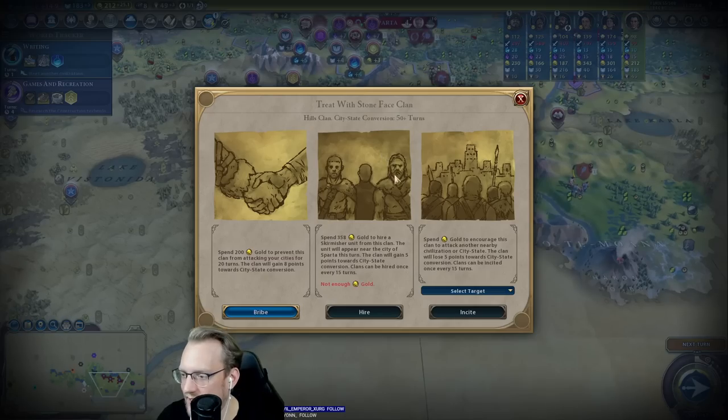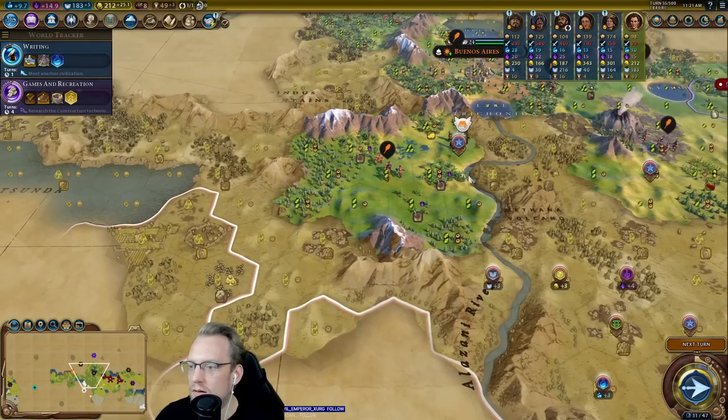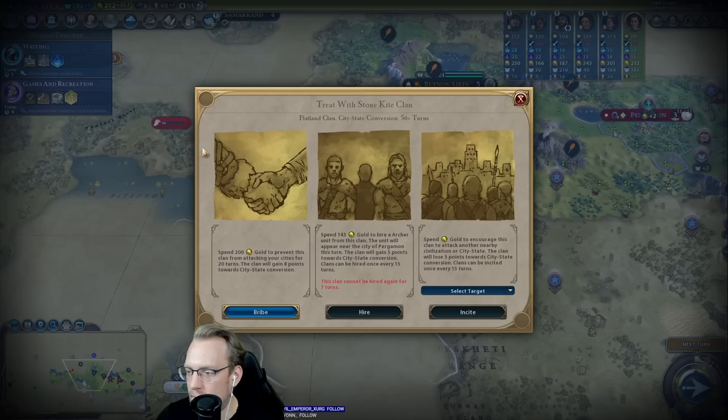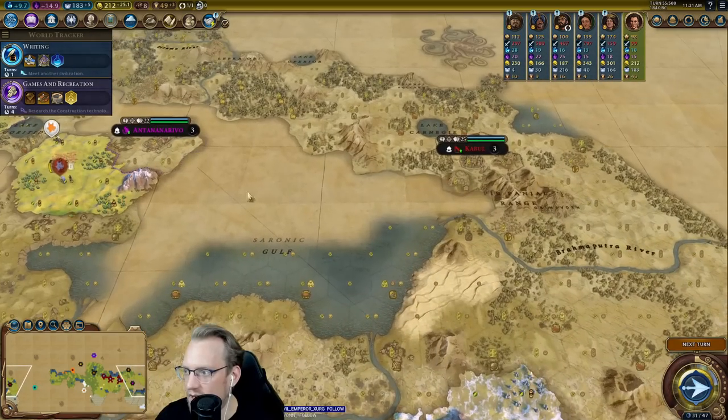Five culture. 358 — it's so early for a skirmisher! That seems nutty.